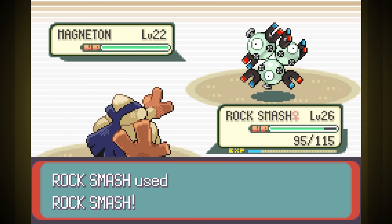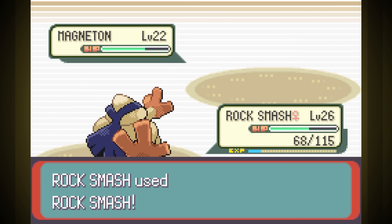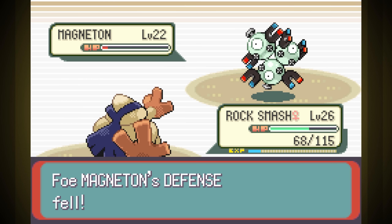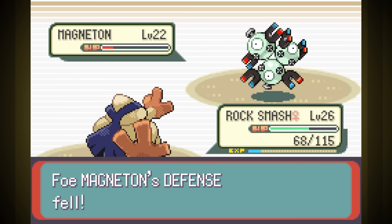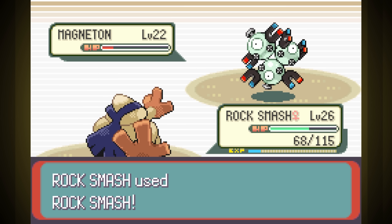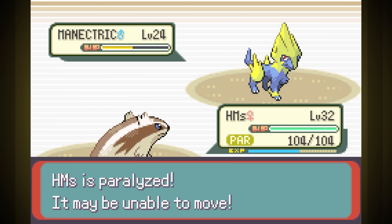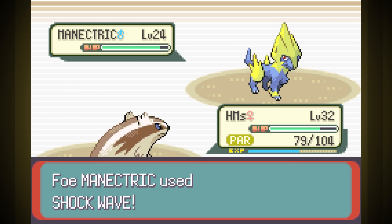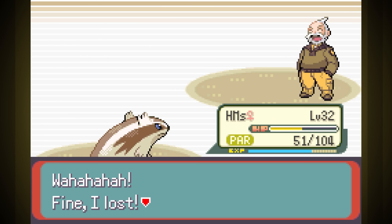Let's try the gym again now that we have Rock Smash evolved. It goes way better, with us dealing more damage. More importantly, we have much more health so we can take quite a few more hits before going down. Thanks to some lucky defense drops off Rock Smash, Rock Smash won. Last was Manetrix, so I sent HMs back out. I actually expected this would go better than it did — we still won, but we took a lot more damage than I was expecting. Can't wait to get a better move.